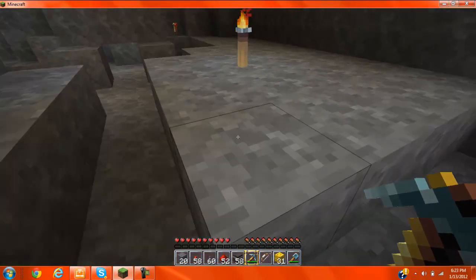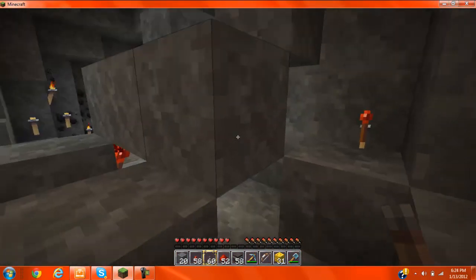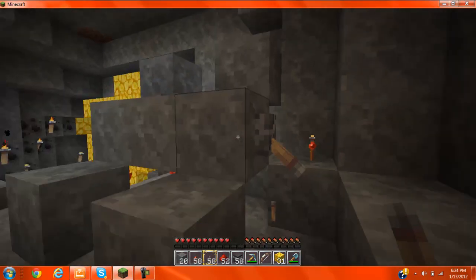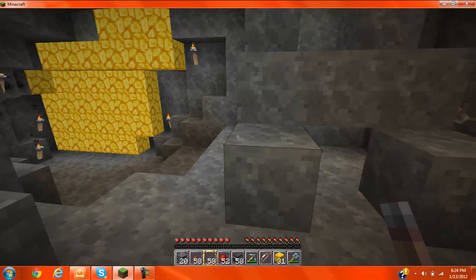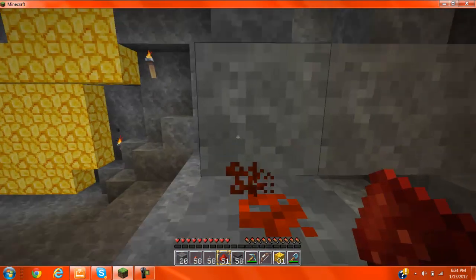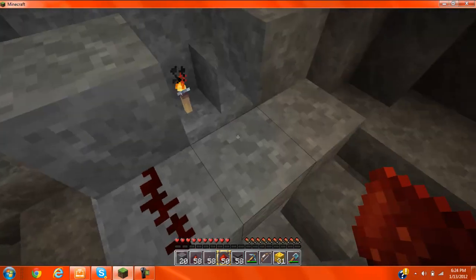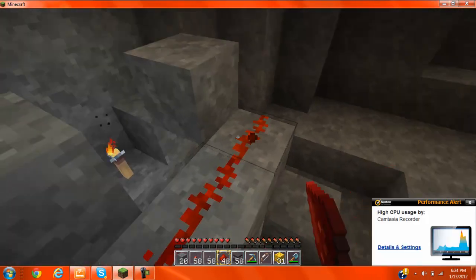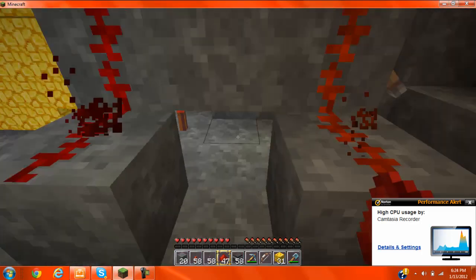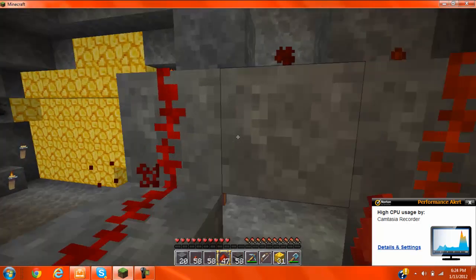That's long enough. Now you want to place your lever right here and you want to turn it down. You want to do this before you place your redstone, and then you want to trace your redstone along this whole thing. You should get something that looks red on that side and orange on that side.